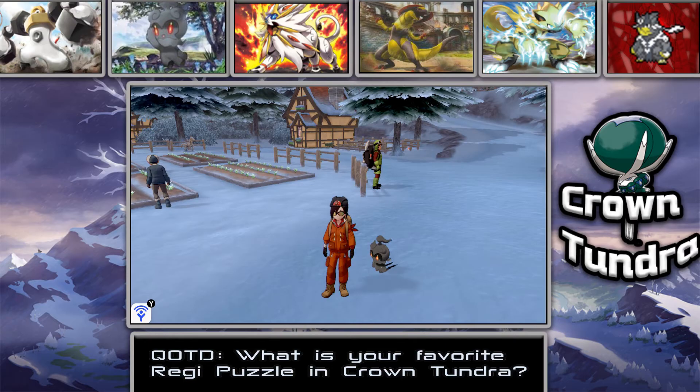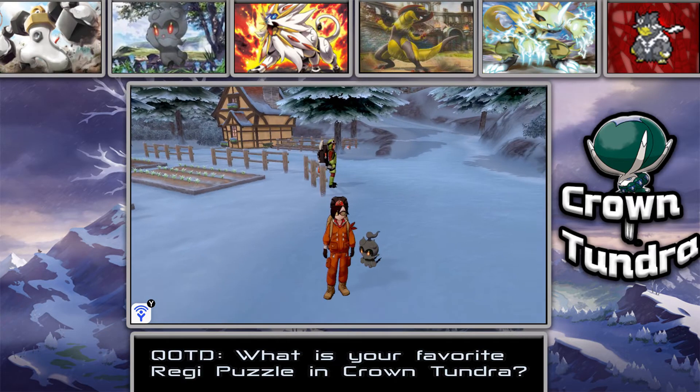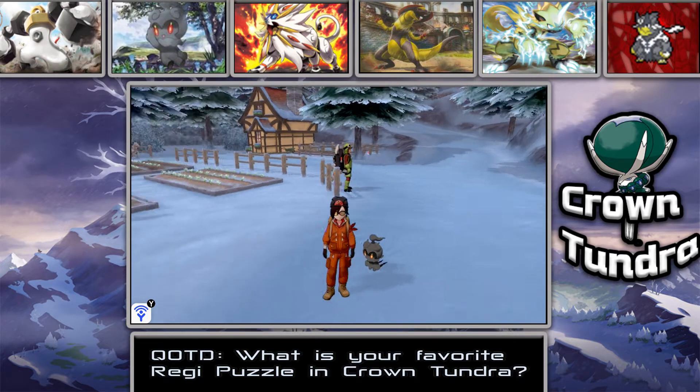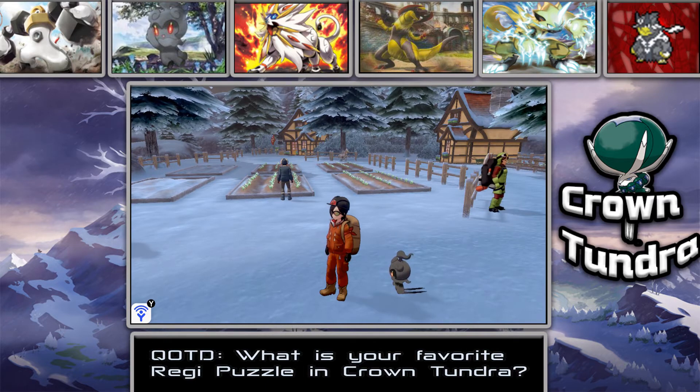Hey, Proxians! Welcome back to another episode of the Crown Tundra DLC. We're hanging out with Marshadow here, because last episode we were trying to search for all these different footprints scattered around Crown Tundra. There are grassland footprints, blue footprints, and cavern footprints we need to find, and hopefully it leads to something with the legendary birds.